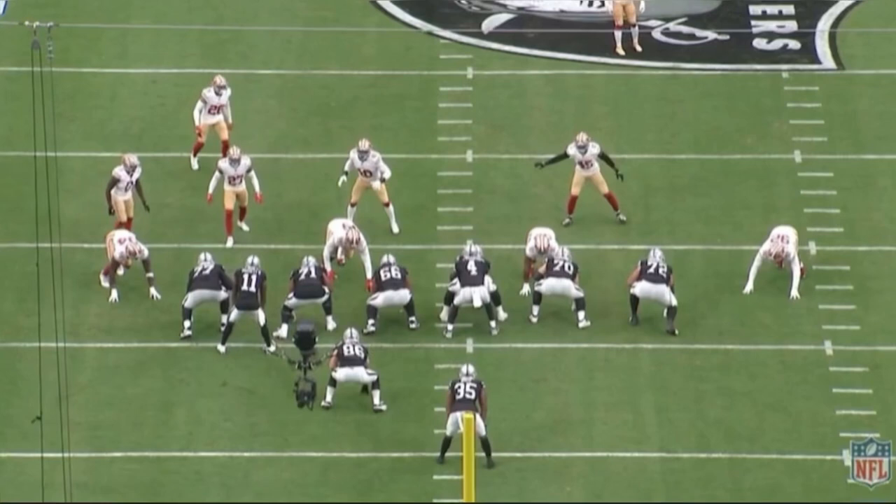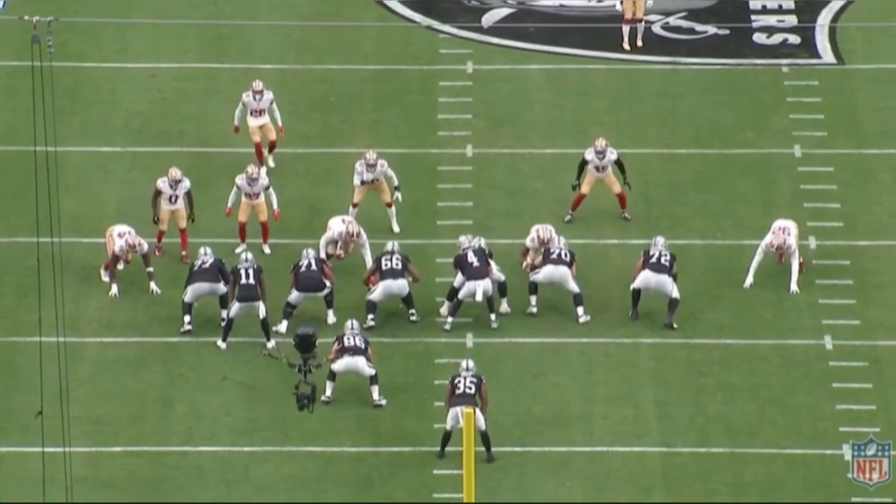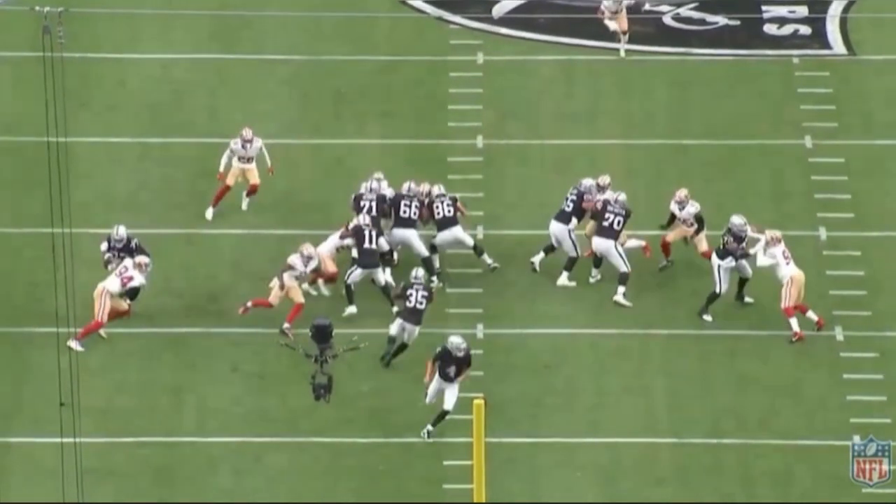The first play of the game - McDaniels does a really good job drawing up this play and the O-line does a great job opening up holes. The Raiders show the 49ers they're going to run to the left side, the strong side. You technically have six linemen with Munford lining up as an extra lineman on the left, a fullback on that side, and wide receiver Philip Dorsett motioning to the strong side pre-snap. But the Raiders instead run a counter play with Zamir White, and just look at the massive hole the O-line creates.